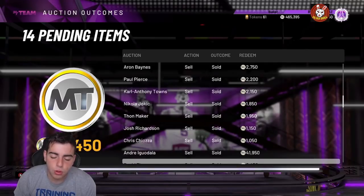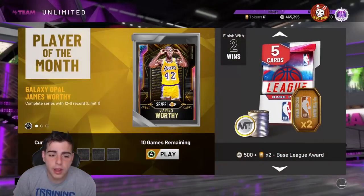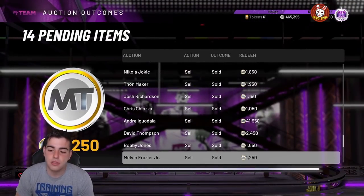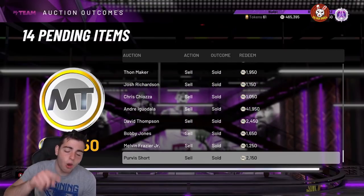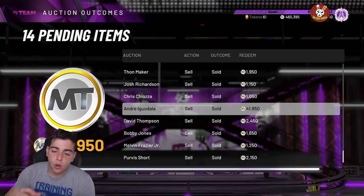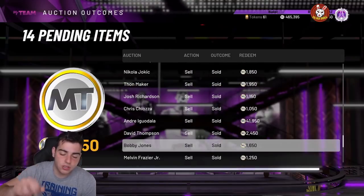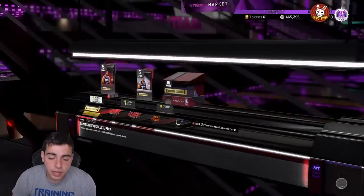We've got the snipe filters as per usual. I'm thinking about running a huge stream on 12 and 0 — I went 11 and 1 yesterday. I lost by three points due to some crazy animations. All the cards I'm showing right here are snipes for under 1K besides one — I got that one for 17K. All these amethysts are for 1K and under, and the pink diamond Iggy was 17K — all sniped in about 20 minutes.